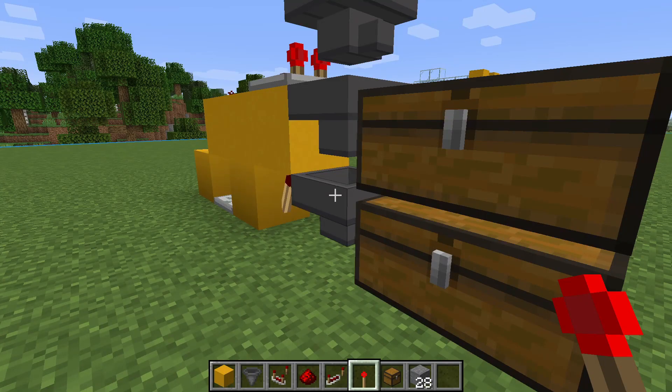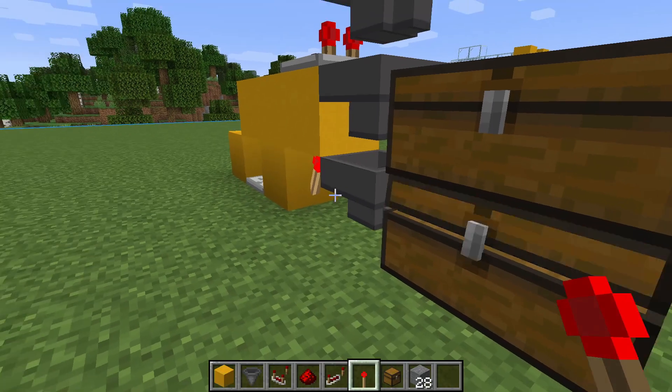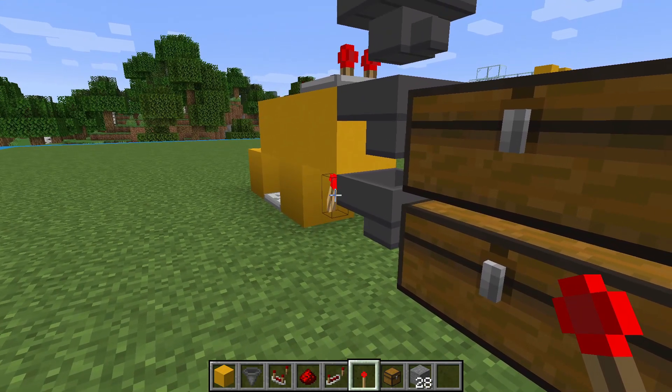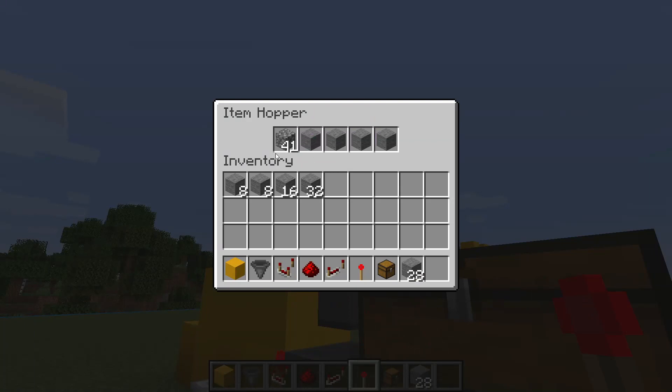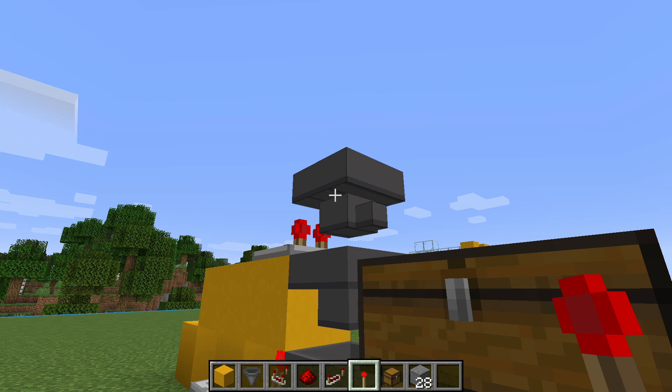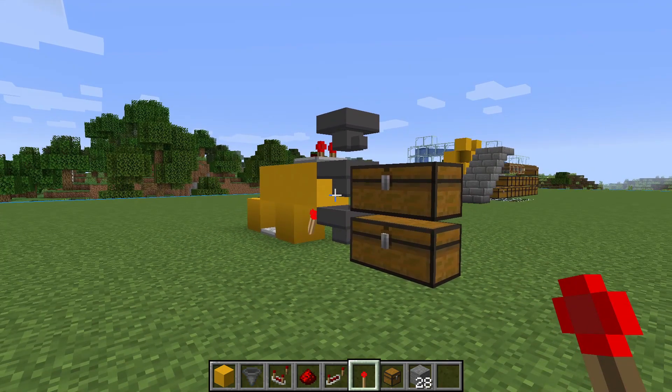Then we'll prime this filter with a stack of cobblestones. You'll see now that the signal is strong enough to turn off the torch, which allows items to flow through these hoppers. Now our bottom chest is being filled with cobblestone. The redstone torch just turned back on — this is because the signal strength isn't strong enough to go around the whole redstone circuit. This happens when your item stack becomes 41. It's useful to know that this top hopper will always hold 41 of the filtered item.